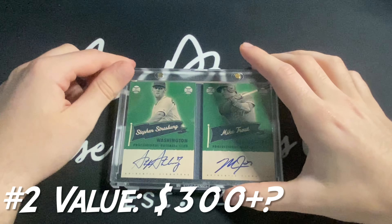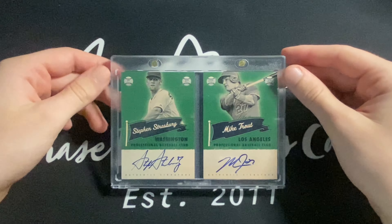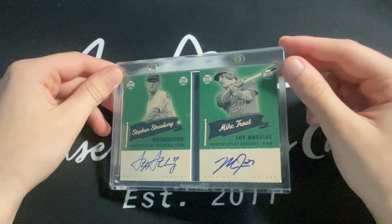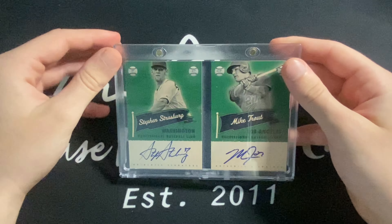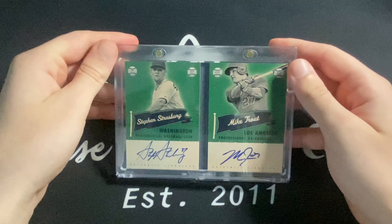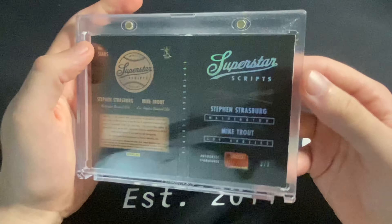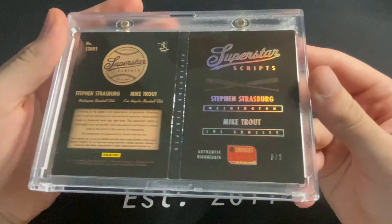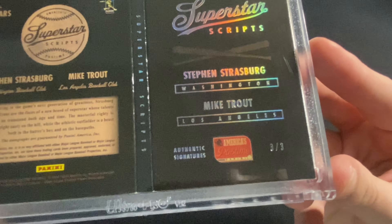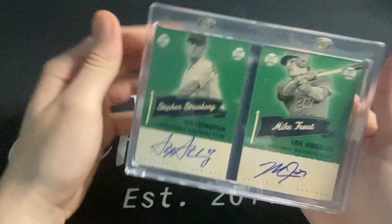At number two we have the newest addition to my collection — a really cool one. I got it right after graduation as a little gift to myself. It is a Stephen Strasburg and Mike Trout dual autograph booklet from 2013, I believe from Panini Pastime Baseball — it's called Superstar Scripts. It's not in the best shape, but it's numbered three of three.